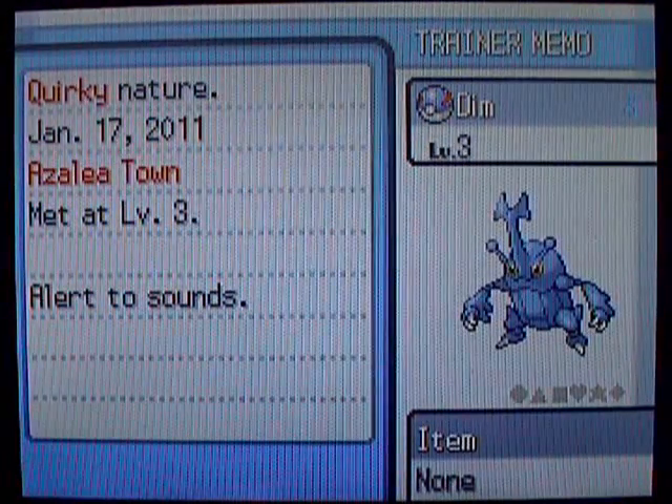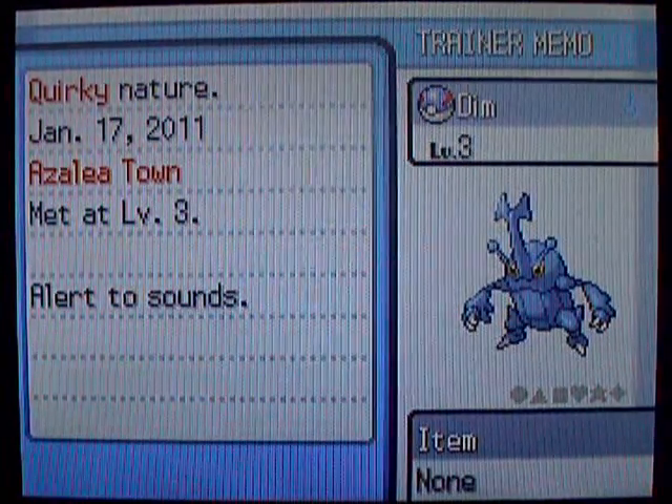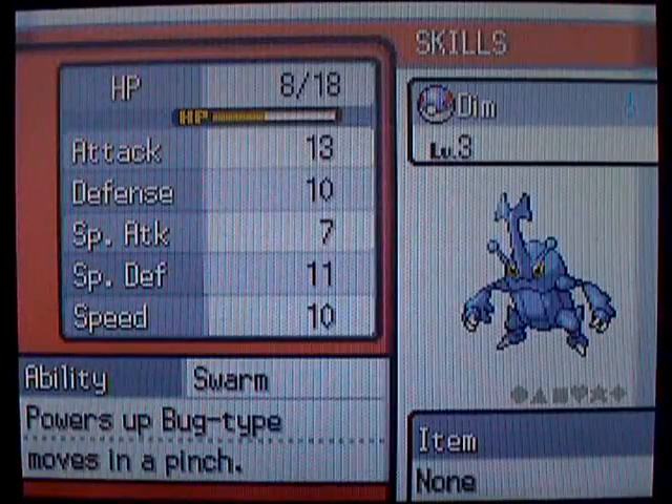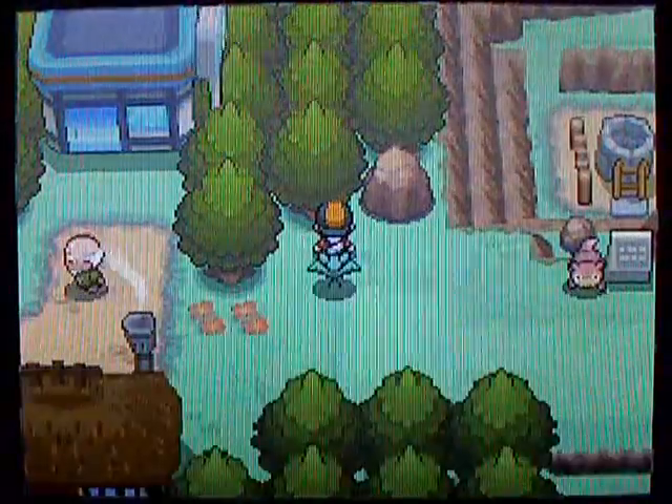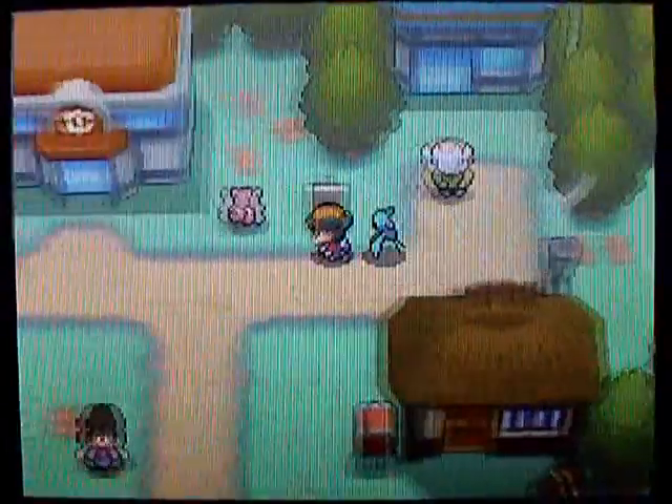Quirky nature, alright. And Heracross has a really good physical attack stat, so yeah, gonna be a pretty awesome Pokémon. Now that we got that taken care of, we can head back to the end of the Ilex Forest where we left off last time. I'll see you guys there in a minute.